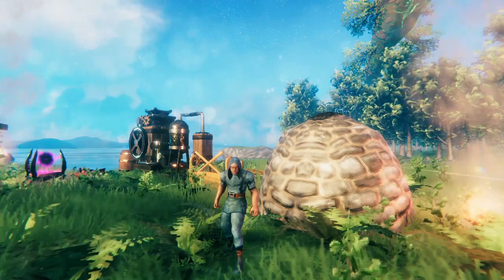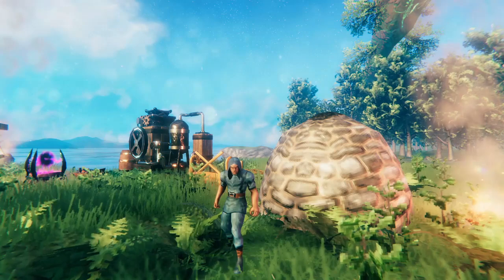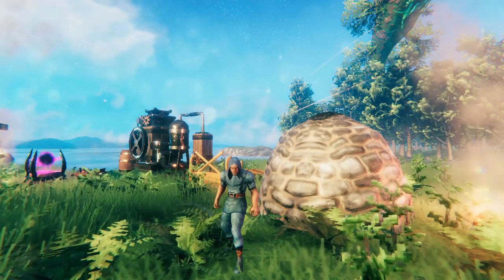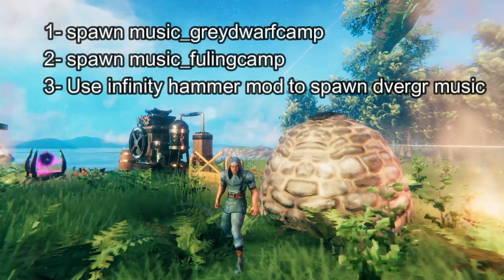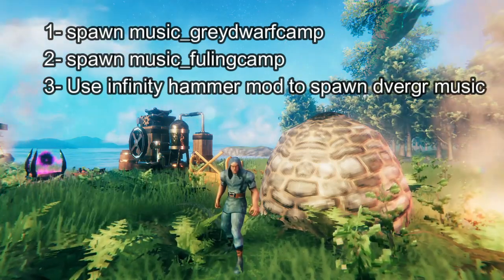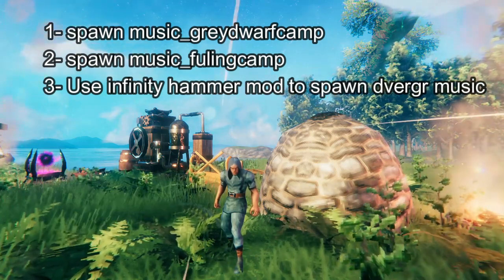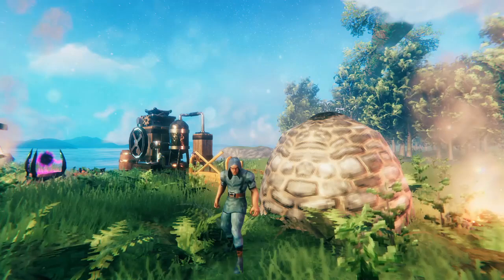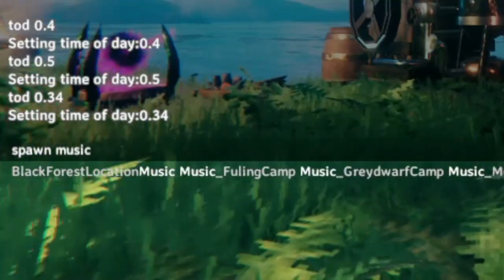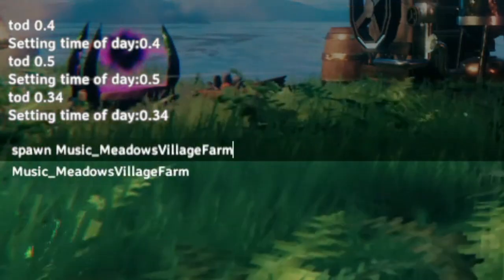Now let's say that you don't want to make a new base — you want to add music to your existing base. There is a way to do that. I know of three different pieces of music that you can spawn into your base. There's probably more music in the game you could use this way, but I only know of these three. If you open the console and type 'spawn music', there are a couple of options that come up: music, fuling camp, greyDwarf camp, meadows village, mountain cottage, stonehenge.